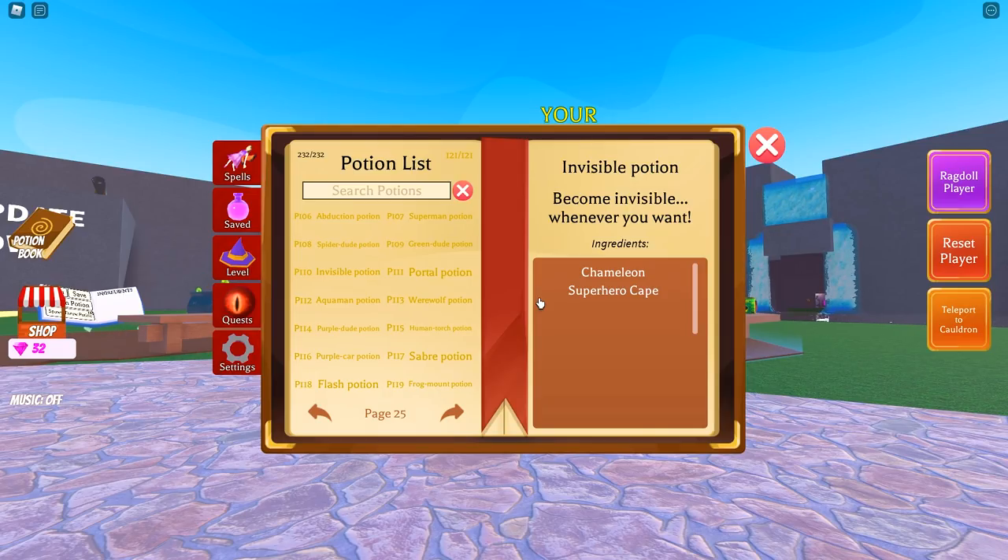Keep in mind this invisible potion isn't a no-clip one like the ones we already have, but it's still a very cool potion: chameleon and superhero cape. P111 is portal potion: gun and superhero cape. P112 is the aquaman potion: fish and superhero cape. P113 is the werewolf potion: witch's brew and superhero cape. P114 is the purple dude potion: Zeus's beard and the superhero cape.